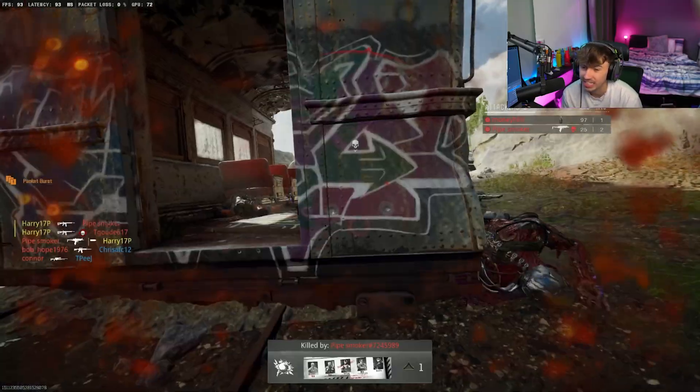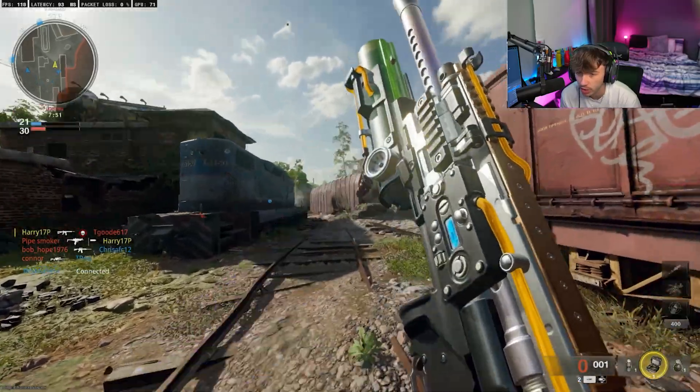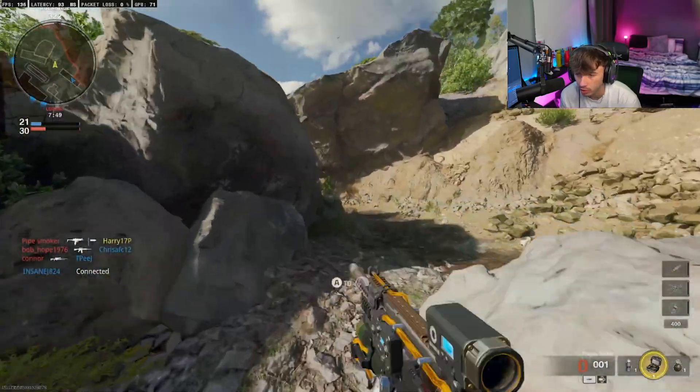I'm out of bullets — wow, the magazine on this is small, just off the rip. That's pretty fast to empty. It's a 45-round mag. We've got a nade launcher — it's a normal nade launcher, nothing too crazy on that.